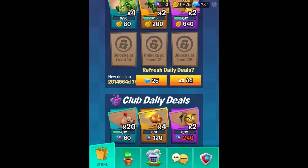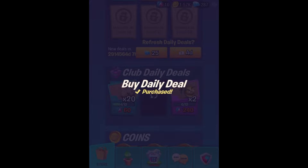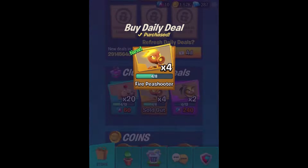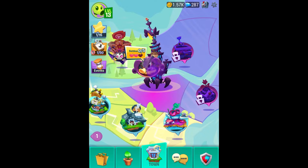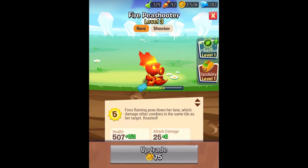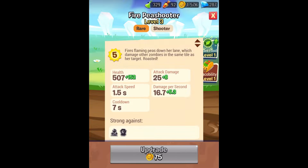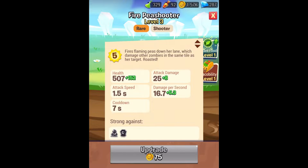Because of all that, I have now earned up 130 bottle caps. I can use that to buy our daily deal here, the fire peashooter. Very excited for this — he's going to be our showcase plant for today. The fire peashooter is level three, a rare shooter. He fires flaming peas down her lane which damage other zombies in the same tile as her target. Roasted!